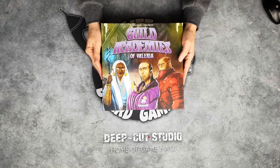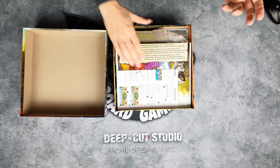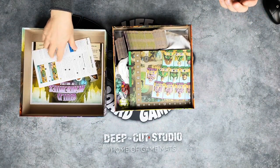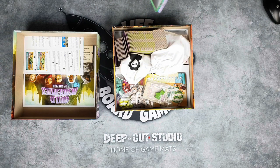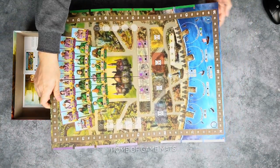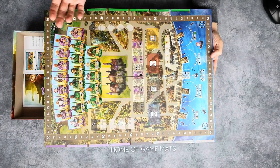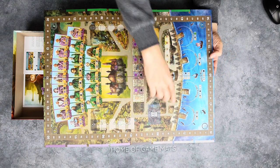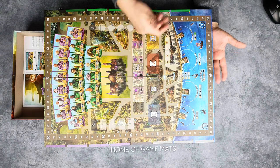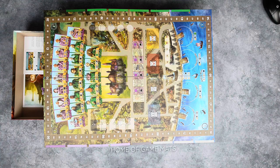Guild Academies has a huge board — I hope it fits on the screen, and I think it will. As you can see, it has a lot of custom dice that will come on these docks. Each turn you will send your workers on one of those four docks, but you only have three workers, so there's always one action you won't be able to activate.